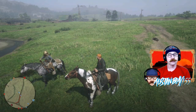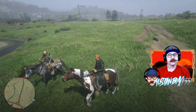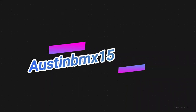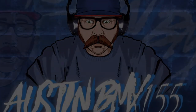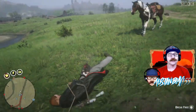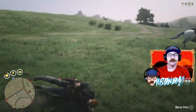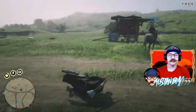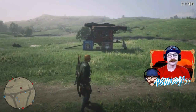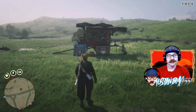This is your daily Red Dead Online information video for Monday, January 20th, 2020. Howdy, Austin BMX here, and thanks for checking out today's daily information video. First up, we got Madam Nazar's location. It's right up here in the Great Emerald Ranch, Emerald Station area over here in the Heartlands.